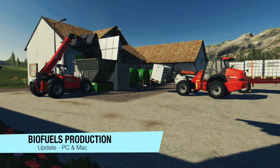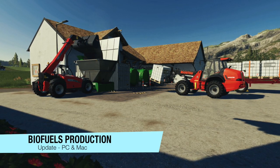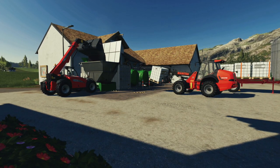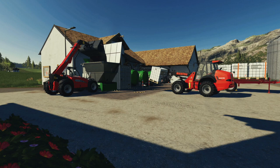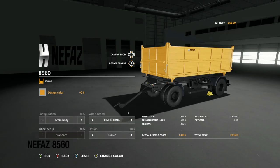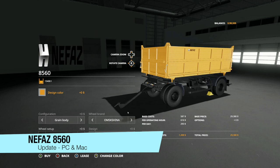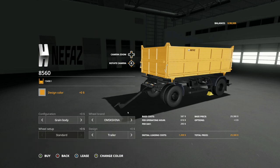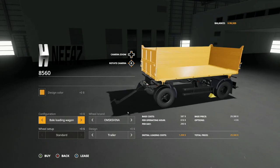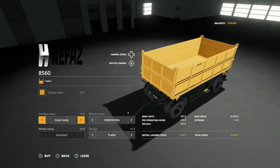Lastly, let's go into mod updates for PC and Mac players. Starting off, we have the Lizard Biofuels Production by Castor - released last week - version 1.001. They fixed the output silage under seasons. And your second and last mod update today, the NFS 8560 - version 1.0.1. They've added a body for transporting bales and pallets, as well as minor fixes and improvements. You can change that up in configuration: green body, silage body, bale loading, or green body. Awesome job here.